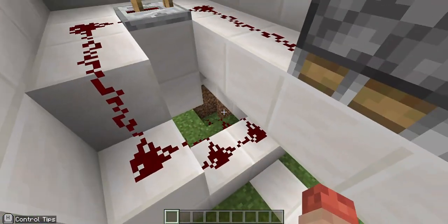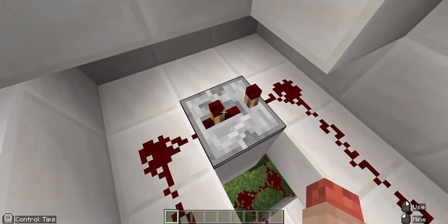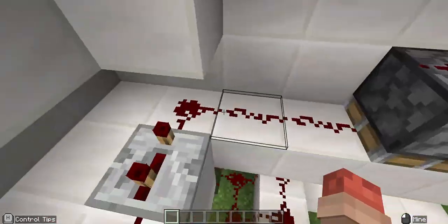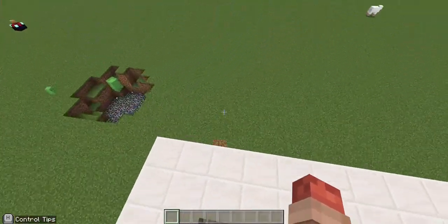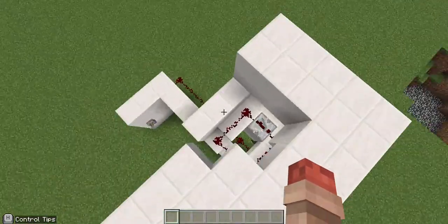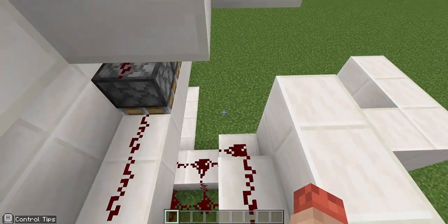The lever is connected to all of this redstone, or the redstone is connected to the lever. It goes all the way here. I have a repeater over here to add a little delay into the top part — you see how there's a little delay with the top part. You can make it slower or faster with the settings.